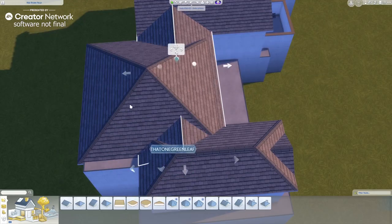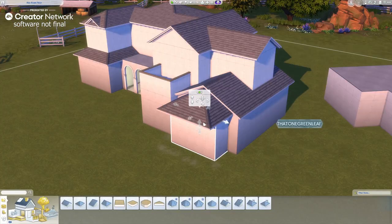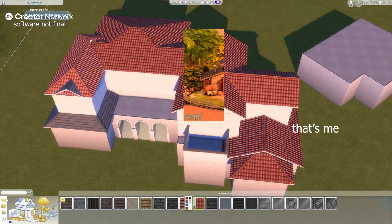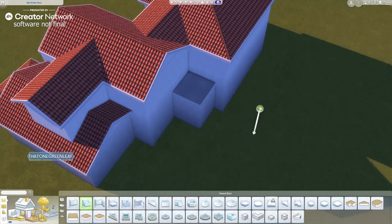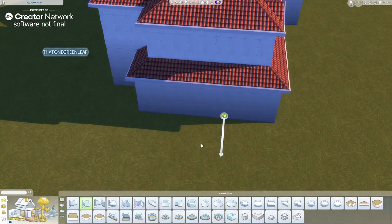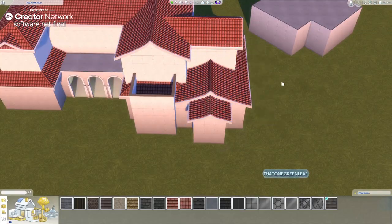And before you say "leave, I saw the thumbnail — you're not even making a horse ranch" — well, thank you for looking at my thumbnail. I just built a horse ranch, just not with Horse Ranch. It's base game, but a horse could still live in it. A horse can live in any place in this pack, except for apartments, I think. So you know what? It's fine.